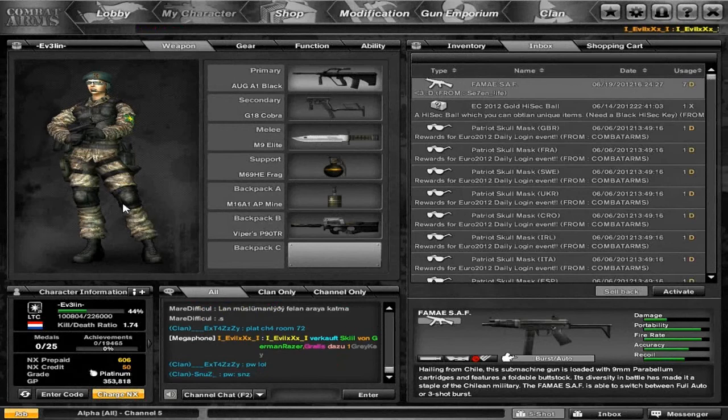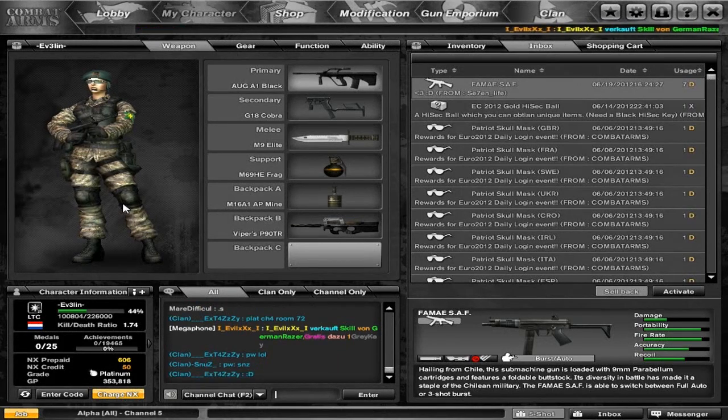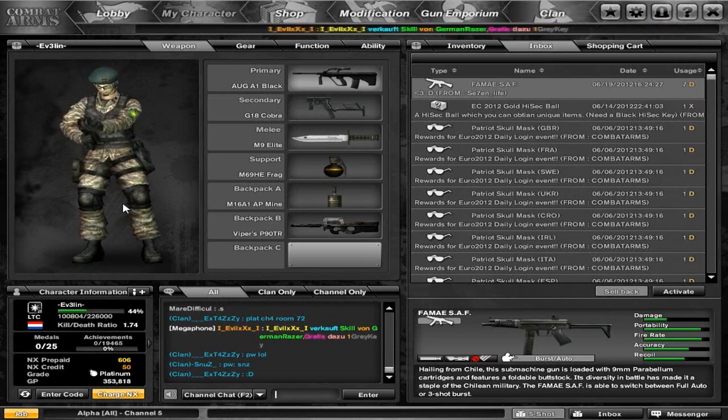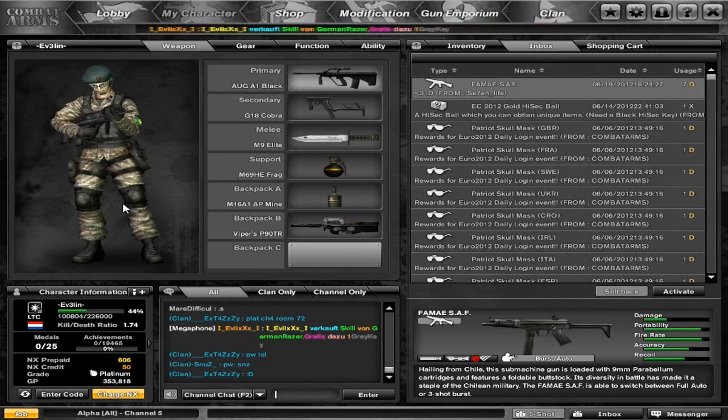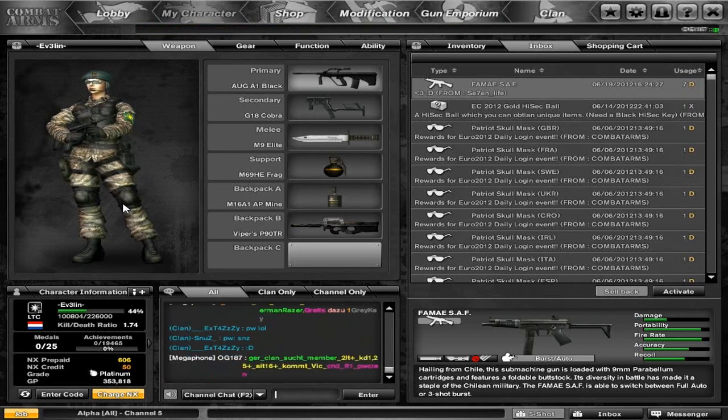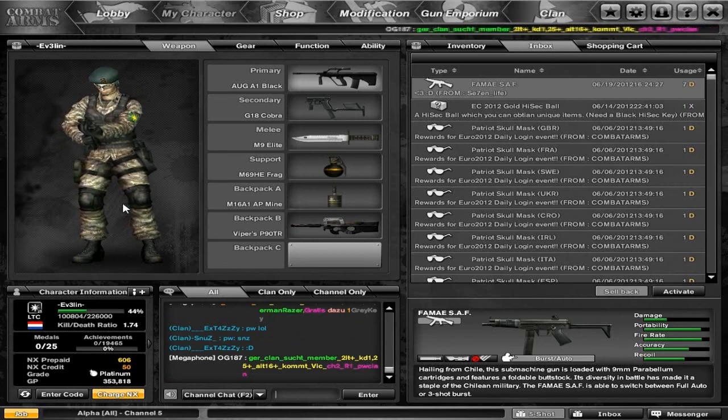Hey guys, welcome to another review. Today we're doing an Enix default gun because somebody gifted me this gun. The gun is the Femme SAF — I don't know if I'm saying it correctly, but I don't really care. The guy that gifted it to me was Sa7nLife.